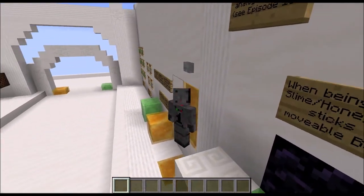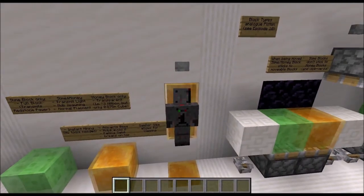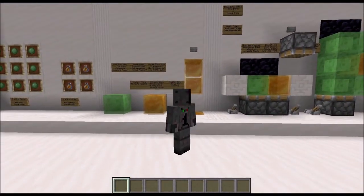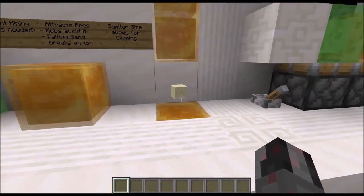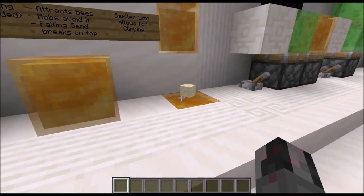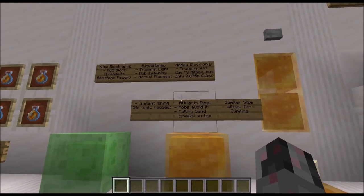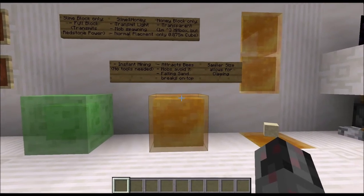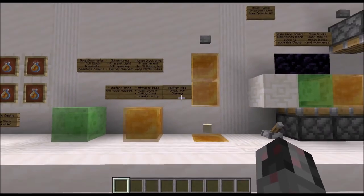You can actually stand on a ledge made by this in an otherwise flat wall — just a little nice to know. Another result of that is that falling sand entities will actually drop as an item and not turn into a block when they land on honey blocks. Also, honey blocks attract bees and mobs avoid them, so mobs don't like standing on honey blocks.